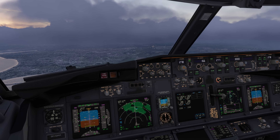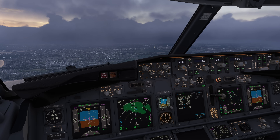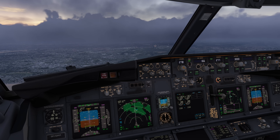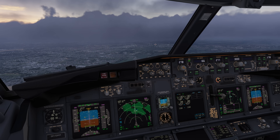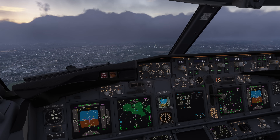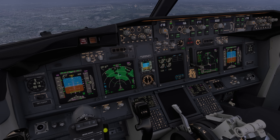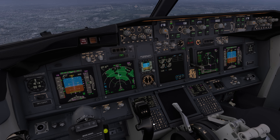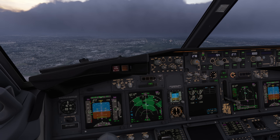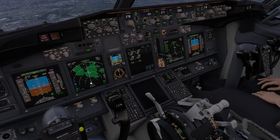As for the landing itself, the greatest threat is not the crab angle — it's going to be the fact that we have to de-crab the aircraft and align it with the runway centerline without getting blown off the runway. As soon as we take the nose to the right to align it with the centerline, the wind will have a huge push on the plane to push us to the right. We have to counter that using some bank angle into the wind. The only problem is we can only give it so much bank before the engine nacelle would actually touch the ground — and that happens at 8 degrees of bank angle upon touchdown.